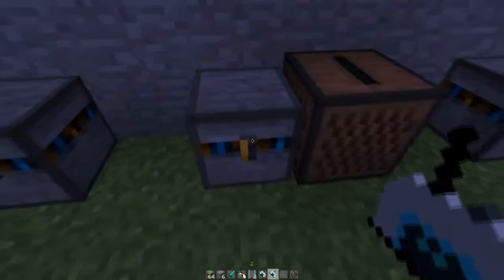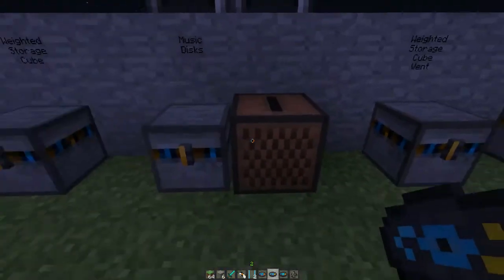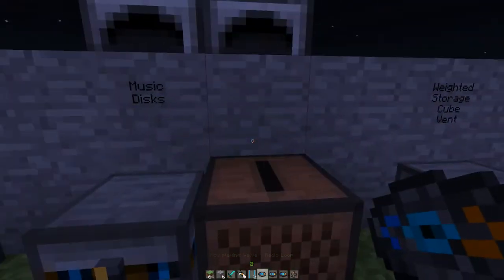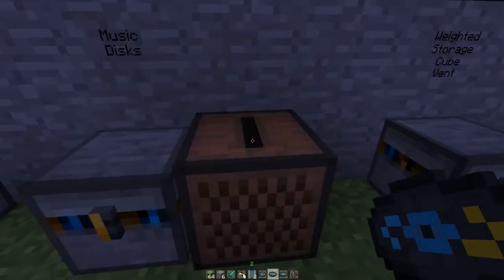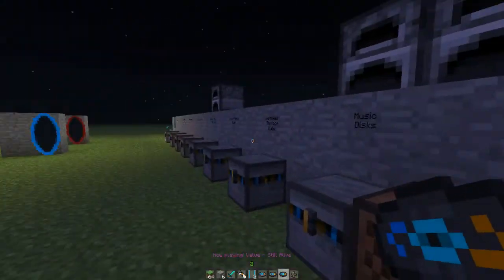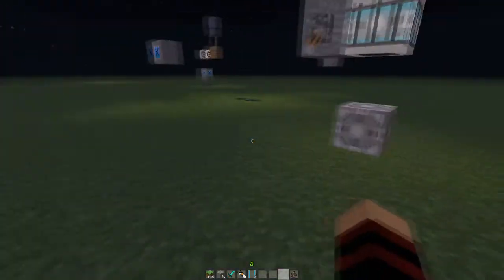I love Portal music. So that was Radio Loop. There are three discs: Radio Loop, Want You Gone, and Still Alive. Remember, guys, you do need the audio mod to listen to this music — if you don't have that, the music will not work. So remember to download that. And this is Want You Gone — portal music is so good. And this is my favorite — Still Alive.